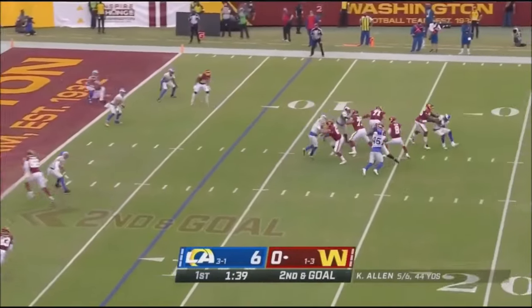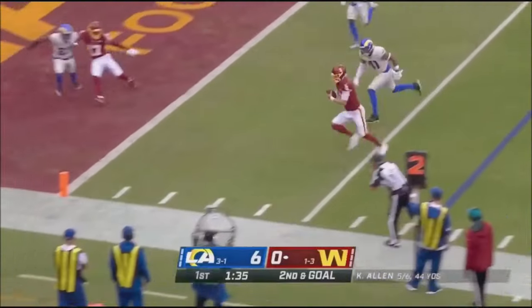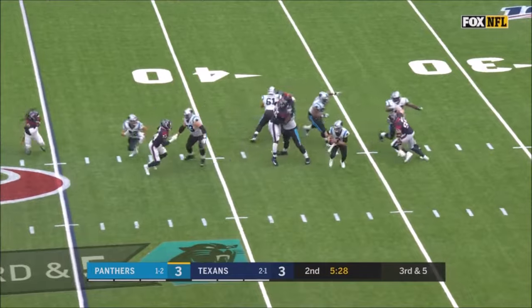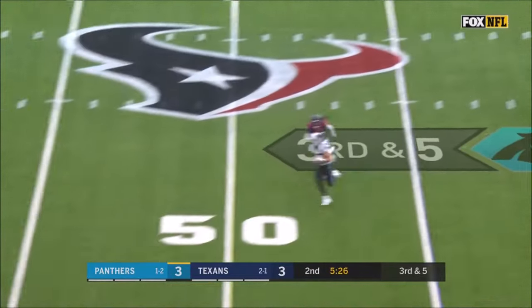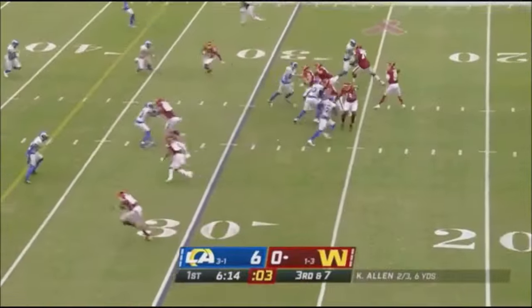Giving Allen time to throw to McKissick. Empty set here for Kyle Allen — pocket collapses. Allen trying to get the edge. Six completions for Allen to six different receivers. On third down and five, it's caught by McCaffrey. Has a first down.